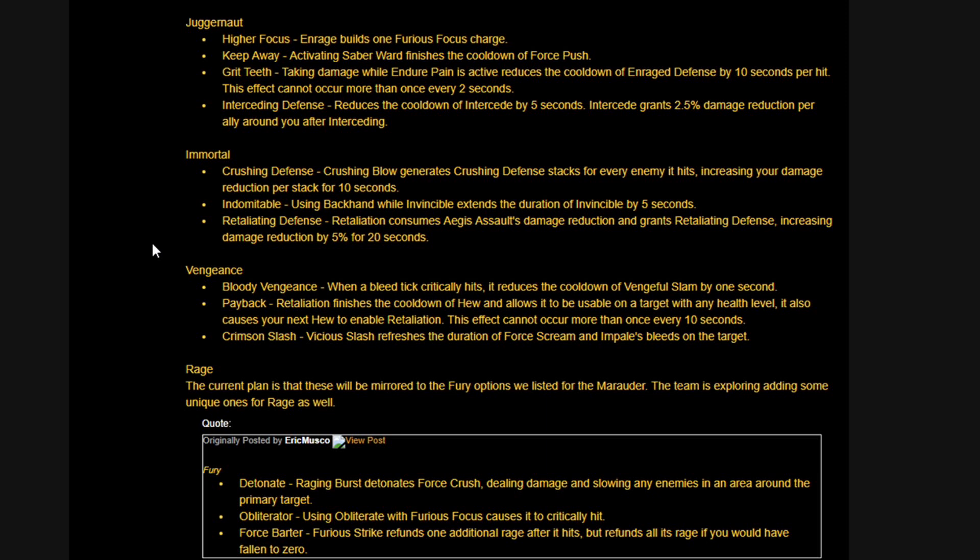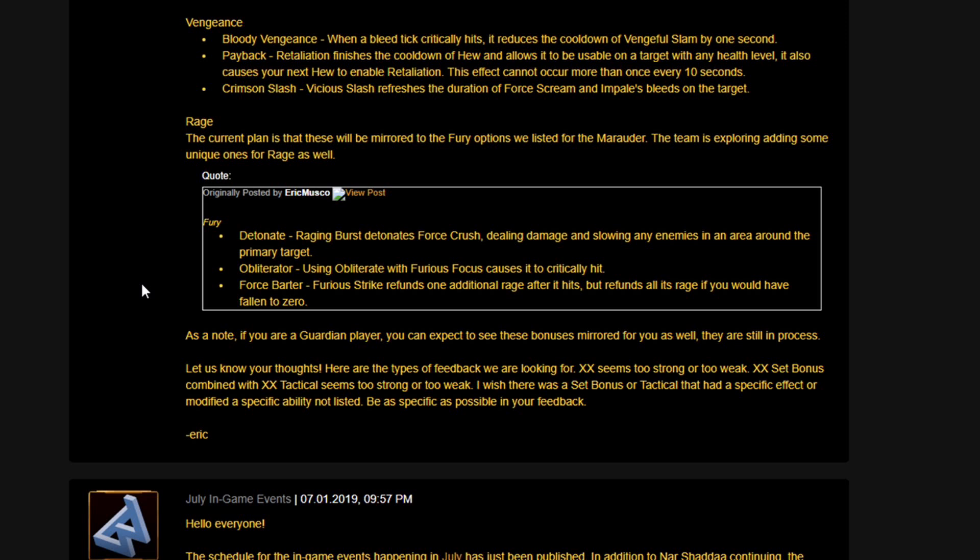Crimson Slash — Vicious Slash refreshes the duration of Force Scream and Impale's bleeds on the target. For Rage spec, the current plan is that these will be mirrored to the Fury options listed for the Marauder. For example: Detonate — Raging Burst detonates Force Crush, dealing damage and slowing enemies in the area around the primary target. Obliterator — using Obliterate with Furious Focus causes it to critically hit. Force Barter — Furious Strike refunds one additional Rage after it hits, but refunds all its Rage if you would have fallen to zero.